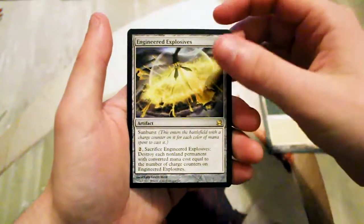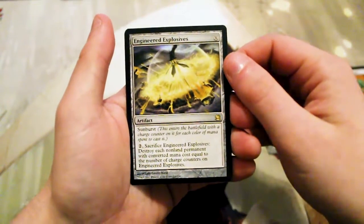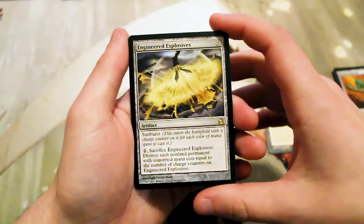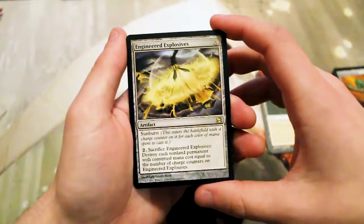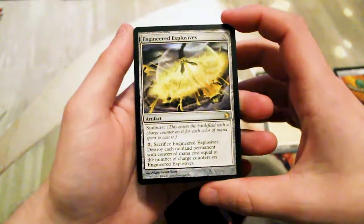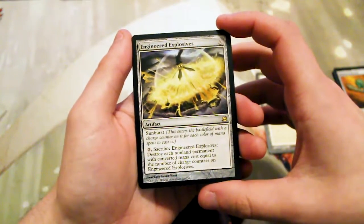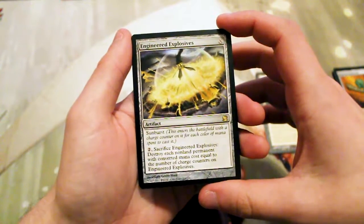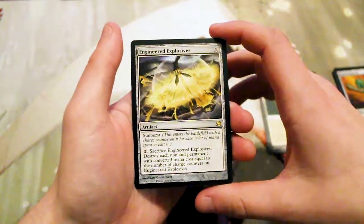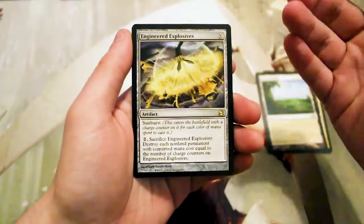Our rare is Engineered Explosives — definitely still a good rare. It's an X-cost artifact with Sunburst that enters the battlefield with a charge counter on it for each color of mana spent to cast it. So if you use three different colored lands to cast it for X, it comes in with three charge counters. You can then pay two and sacrifice it to destroy each non-land permanent with converted mana cost equal to the number of charge counters on it. It's sort of a catch-all removal spell.